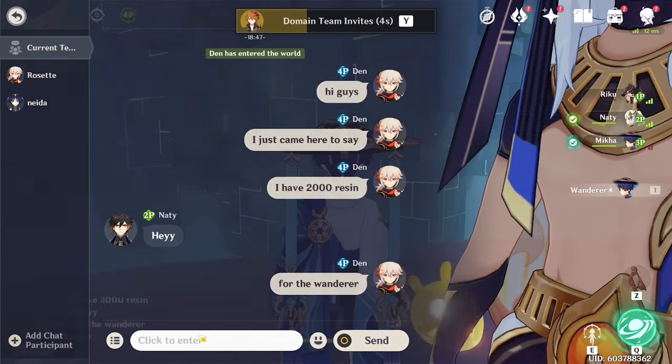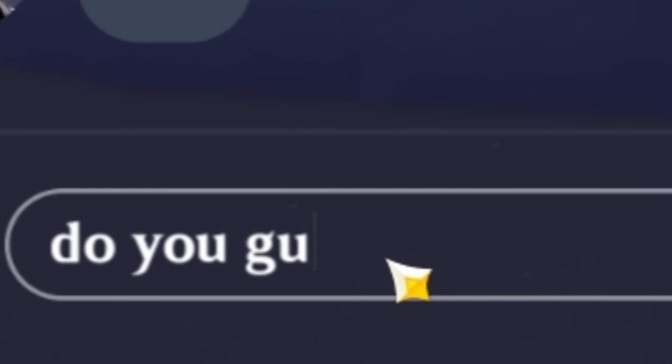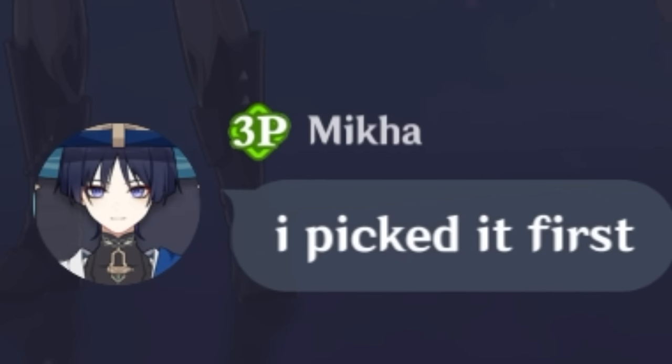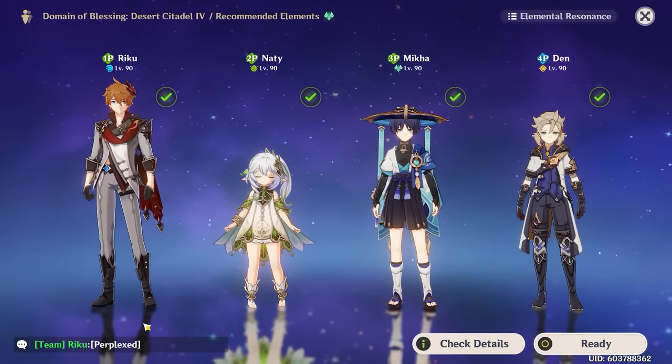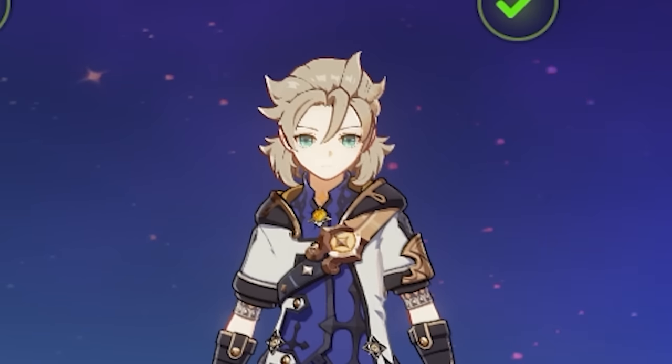I just came here to say I have 2,000 resin — let's see what the other players say. "You're so lucky" — thank you! Someone named Rico is here too. Do you guys mind if I use my Wanderer? They picked it first, so it's fine — I'm not going to argue with them. They seem like pretty nice people, so let's do one domain run with these folks.